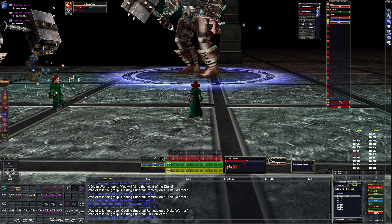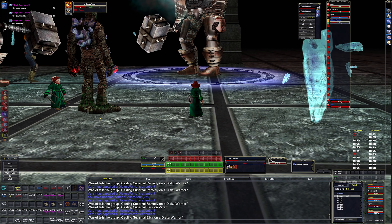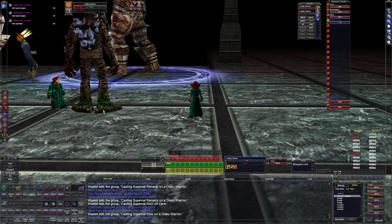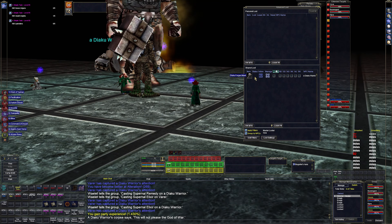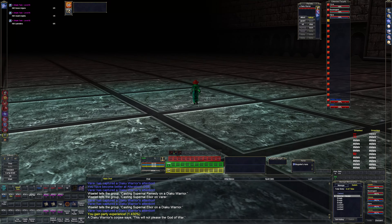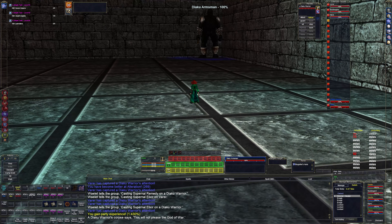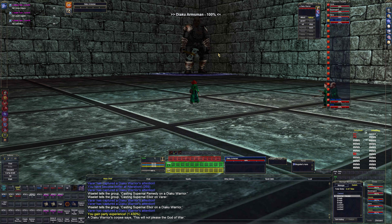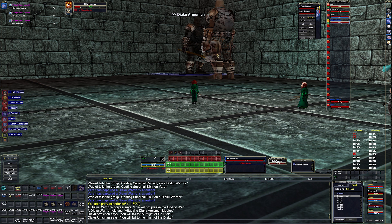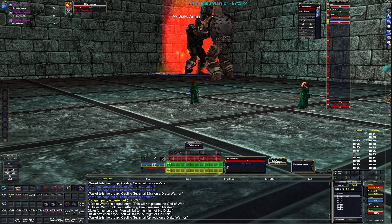If I hit 4, these two will assist me on the target they already have from hitting 2. I've separated assist into its own button. As an enchanter I'm gonna be switching targets a lot - if I'm targeting something I want to mez, I'm still trying to figure out the spells.